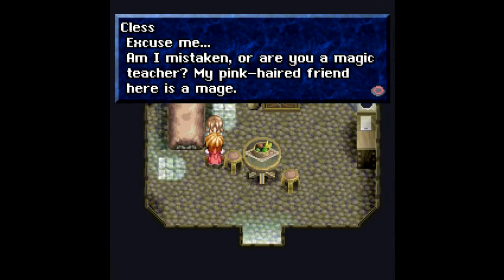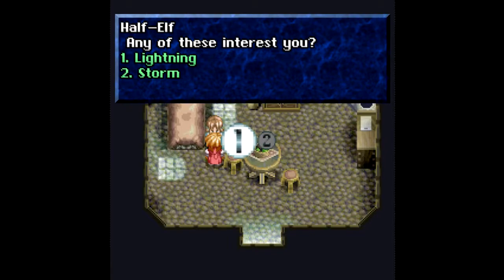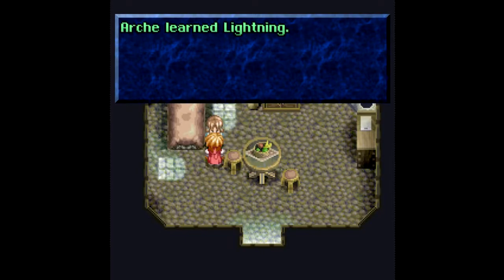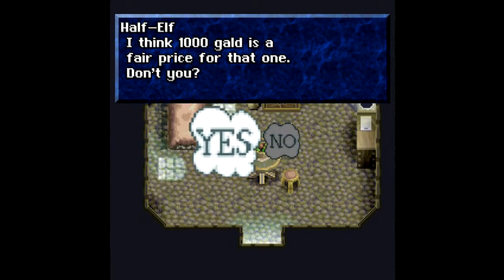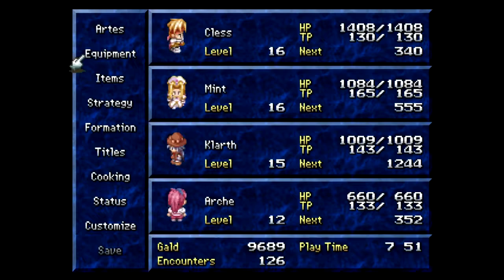'Excuse me, am I mistaken or are you a magic teacher? My pink-haired friend here is a mage.' 'Ah yes, a fellow half-elf — are you looking for spell books? I have a couple for sale.' I want the lightning spell, that should cost me 200 gold. That gives me lightning for Archie. She should have a second one — I want to get the storm spell. A thousand gold is a fair price for that one.